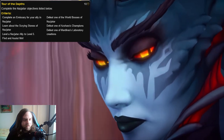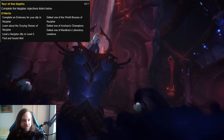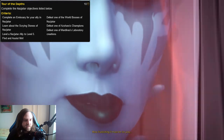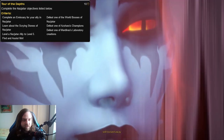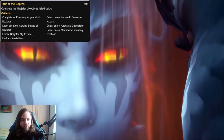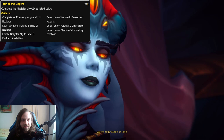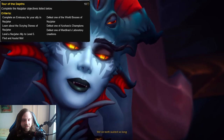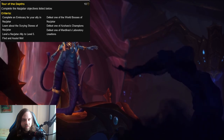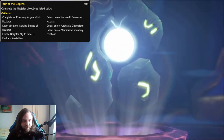The next objective is to defeat one of the world bosses in Nazjatar — again very simple, each week there will be a world boss in Nazjatar so go ahead and kill it. Learn about the Grindstones of Nazjatar is also very simple: once you zone into Nazjatar and complete the quest line, you will get a quest from one of the goblins or Ankoan that gives you a scrying stone and teaches you how the scrying stones work. Complete that quest and this part of the achievement will be done.